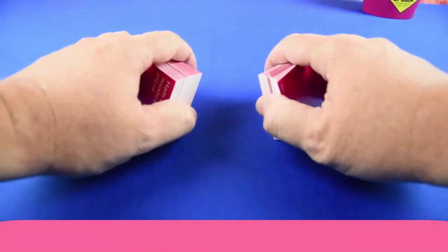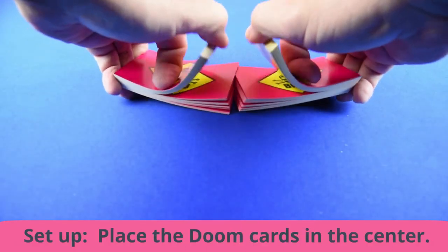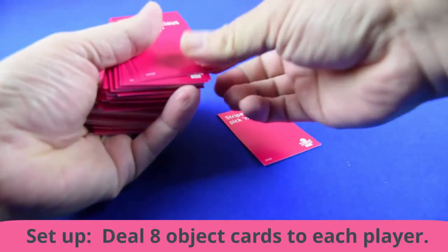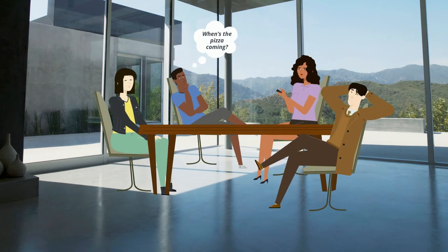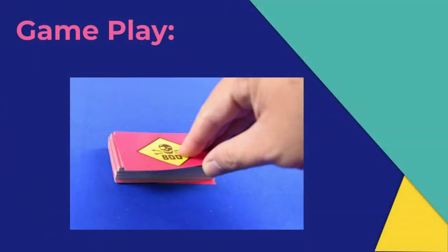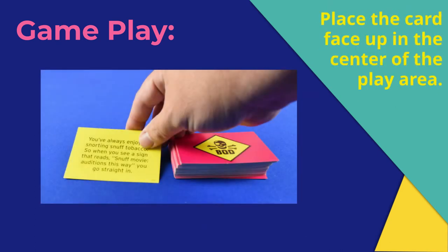To start, shuffle both the object cards and the Doom cards. Place the Doom cards face down in the middle of the playing area. Deal to each player eight of the object cards. Before dealing, players should decide if they're going to use the pink side or the white side for the round. Pick whichever player will be the first to read the Doom card. That player should flip over the top Doom card and read it aloud, then place it face up on the table so all players can see.